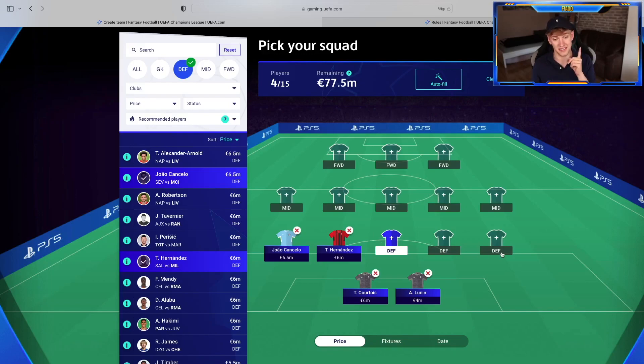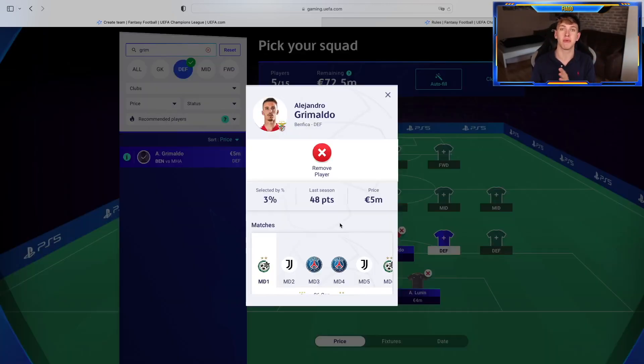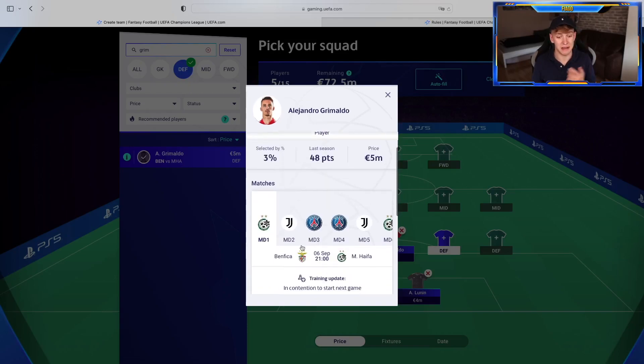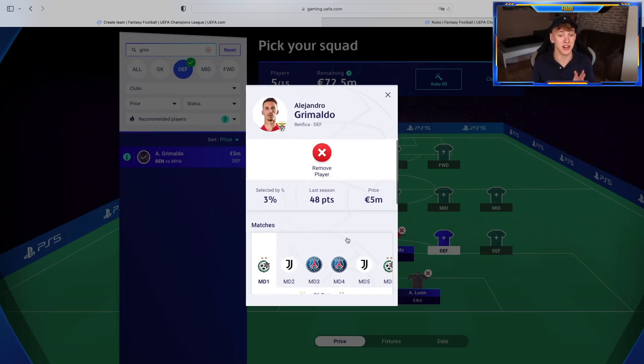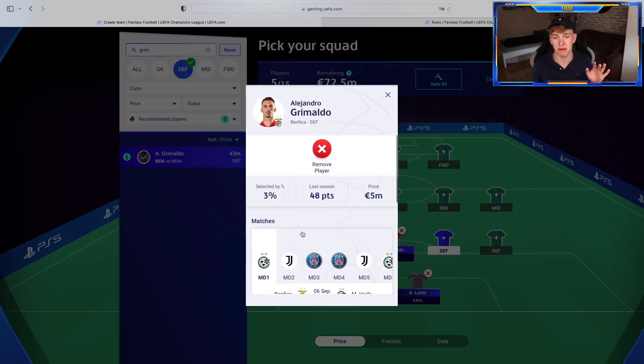I did save money on the rest of the defense, and these are the real value picks. Watch out for the following three defenders. Our next one is a fullback — Grimaldo from Benfica. Only selected by 3%. He did amazing last season: 48 points. I think he is class, starts every game for Benfica. If you think Benfica will do well, he has to make your team for only 5 million.